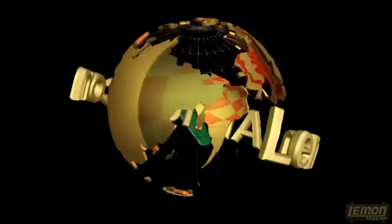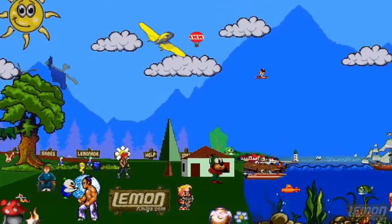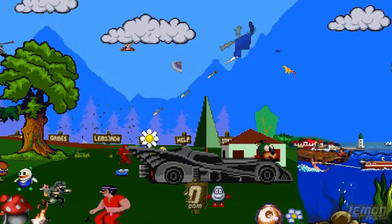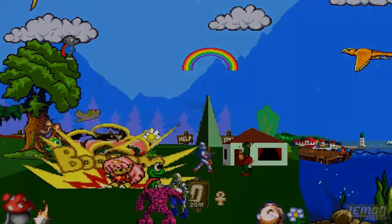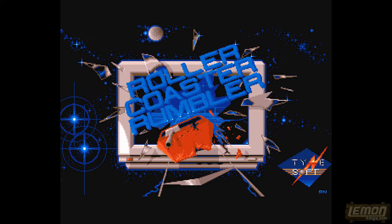Lemon Amiga presents a Playtime video review. Sit back and enjoy the show. Welcome to another Lemon Amiga game guide and review. In this week's episode we'll be checking out Roller Coaster Rumbler, developed by Subway Software and published by Tynesoft in time for Christmas 1989.